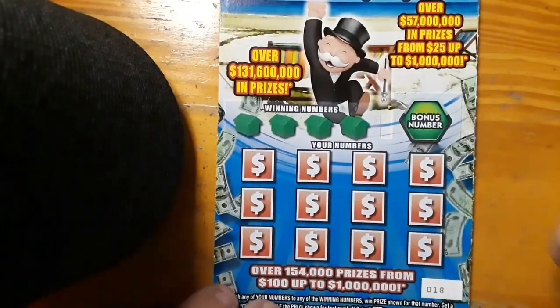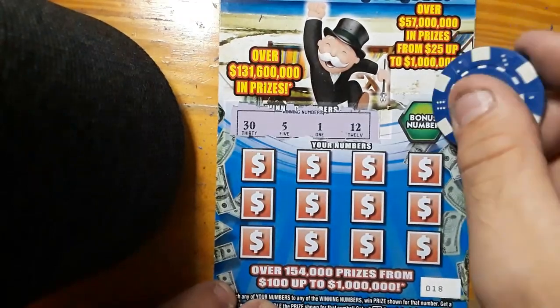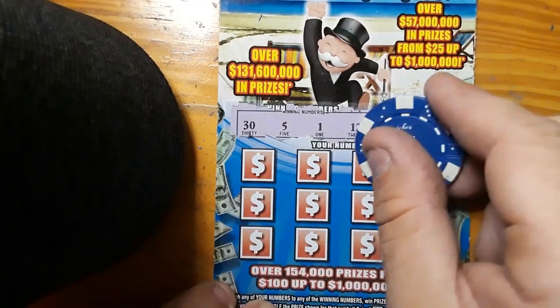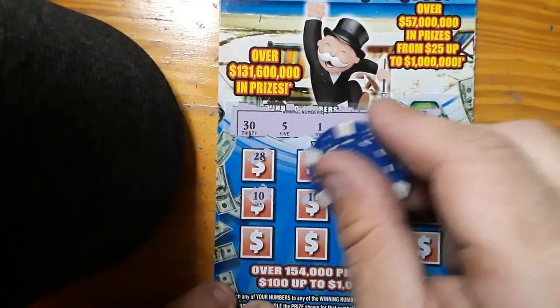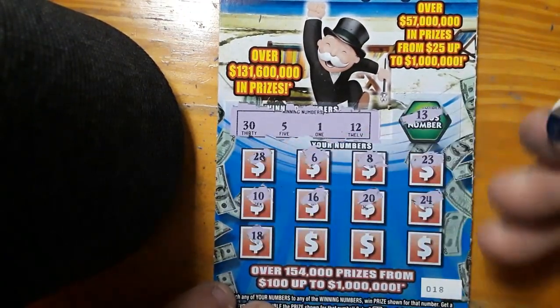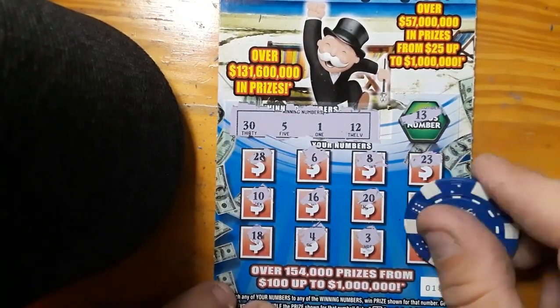Last 2 tickets of the session. Ticket number 18 — looking for a 30. Scratch off Kings 5, there's that 1 again, and backwards is blackjack. 13. Mermaid's 23 — we don't have it. 8, 6. 28 — we don't have it. 10, 16, 20 — we need the 30. 24, 18, 4, 3, and 25. Nothing on 18.